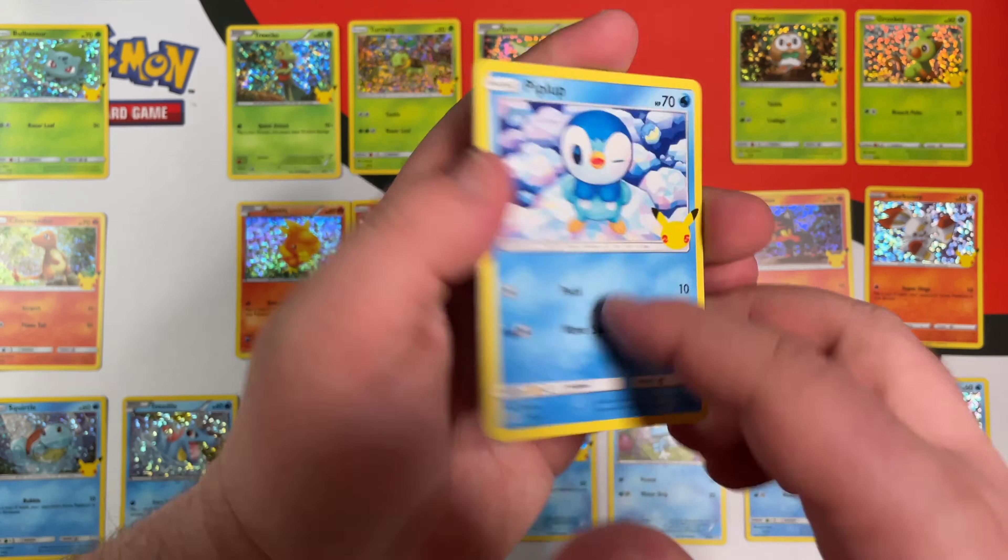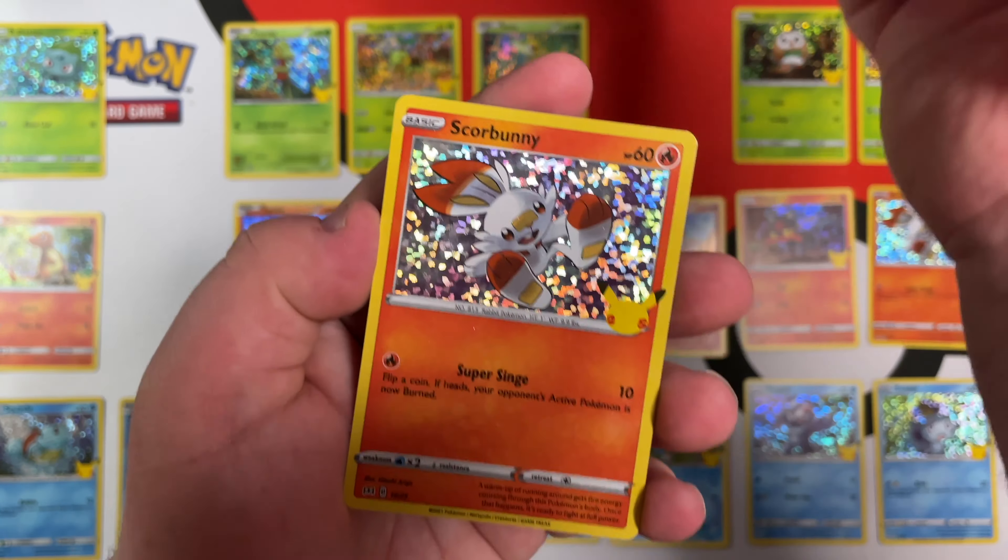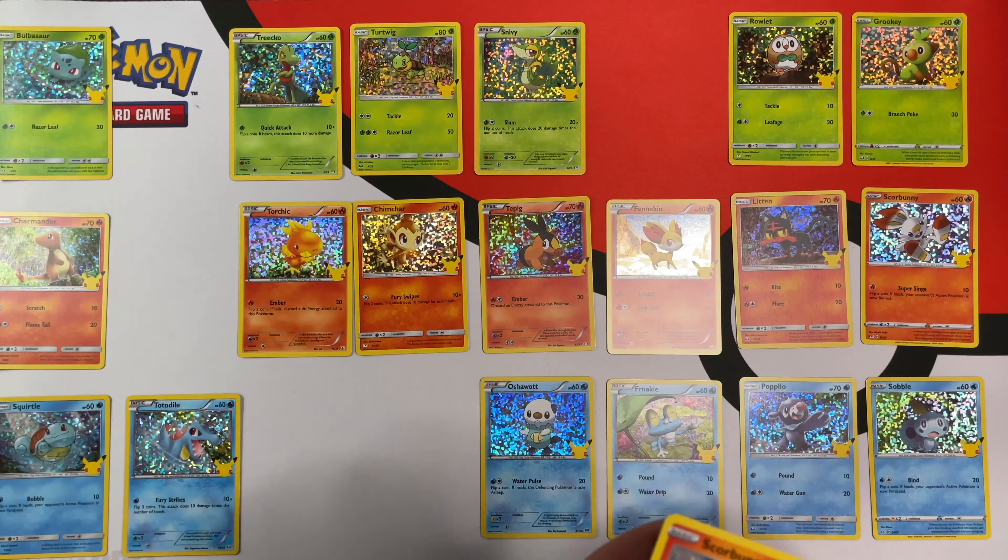We have Piplup, Tepig, Torchic, and a Hollow Scorbunny, which is a repeat unfortunately.